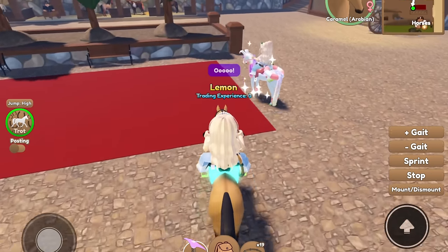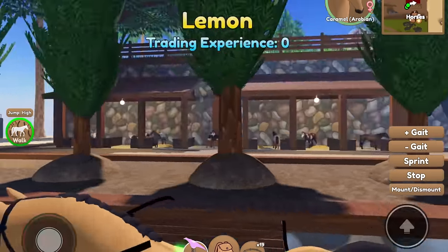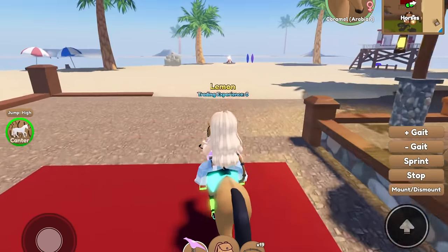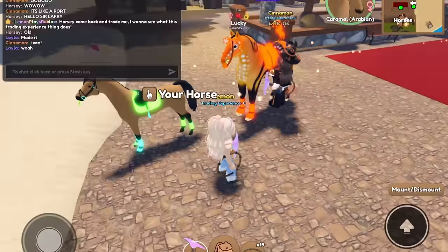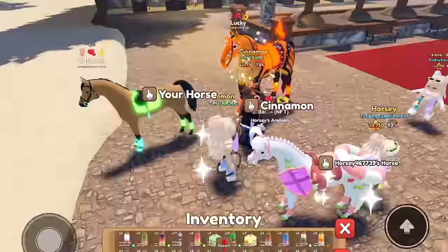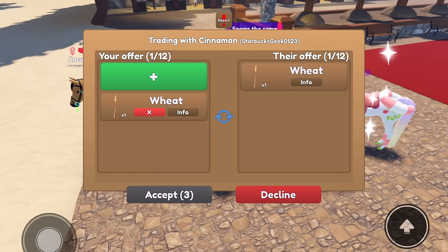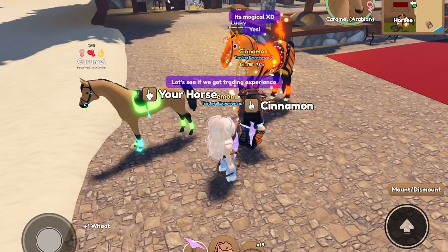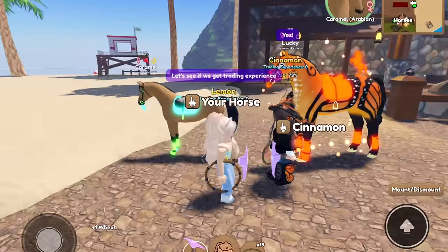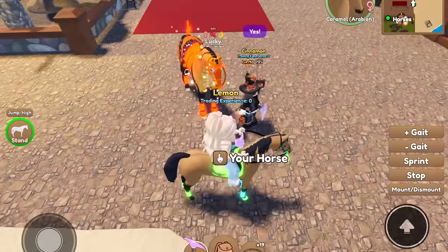There's a trading experience system here. If you zoom in too much your horse will vanish, which is interesting. Let's test out this trading thing with Cinnamon - I'm just going to put a random food item. Enjoy the wheat! Oh my gosh, you're giving me a wheat bag? The trade went through, but I didn't get any trading experience - I'm not sure if that's a glitch or how that works.